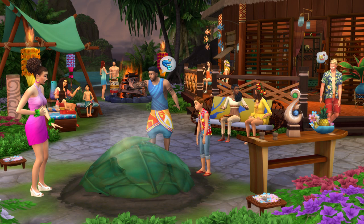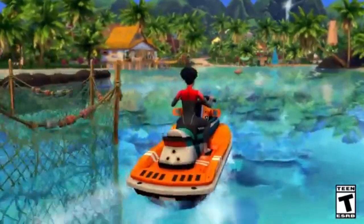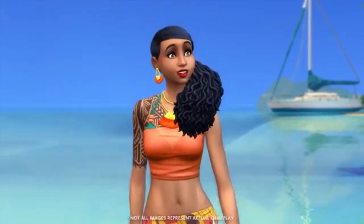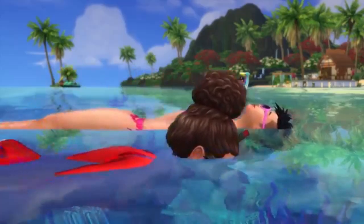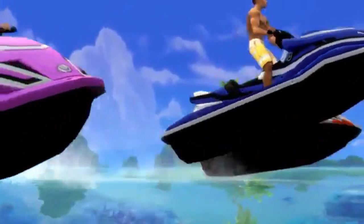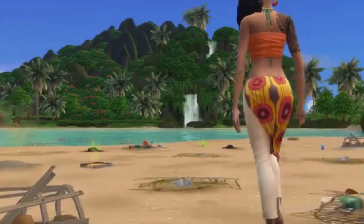You can make a mermaid in CAS or in-game — either is up to you. I believe there are about 9 to 12 different swatches for scales for your Sims in mermaid form. They will have a normal human life state and also a mermaid life state, kind of like vampires and aliens, where they have their normal human selves and then their real self.